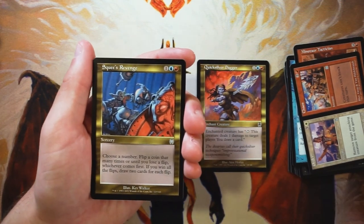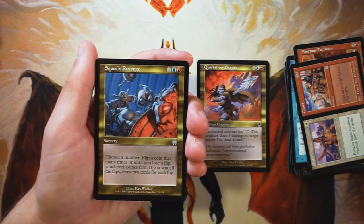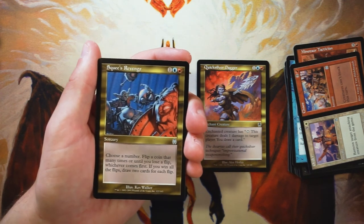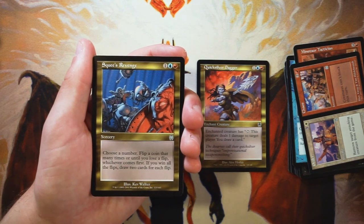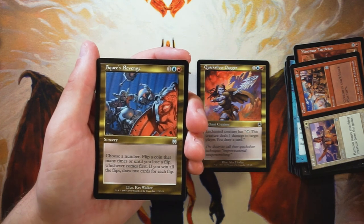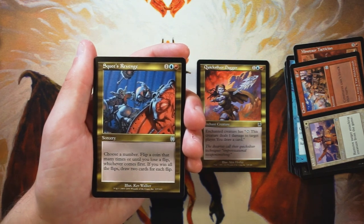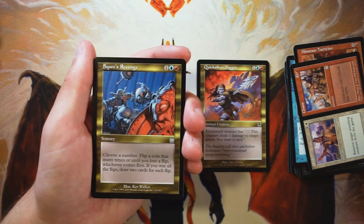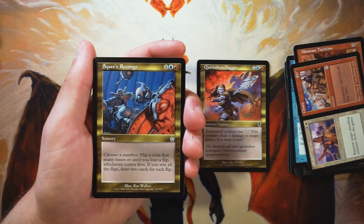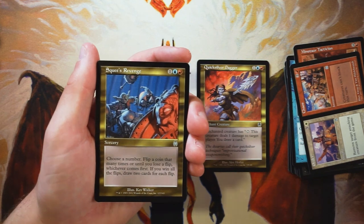Squeeze Revenge is a sorcery for one blue and one red. Choose a number, flip a coin that many times or until you lose a flip, whichever comes first. If you win all the flips, draw two cards for each flip. There's obviously a gambling element — you want as many positive flips as possible to draw as many cards as possible, but you risk losing flips if you go for too high a number and then draw nothing. I don't like cards like this — they're just too inconsistent. You want your cards to be reliable, and this definitely is not.